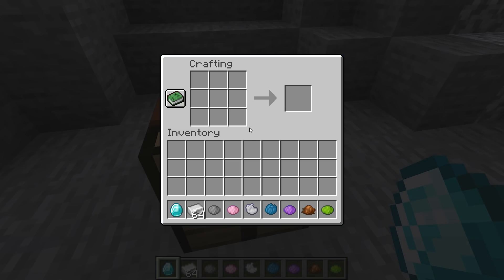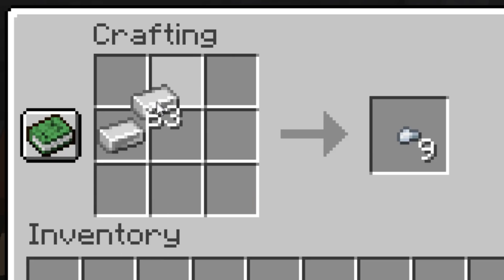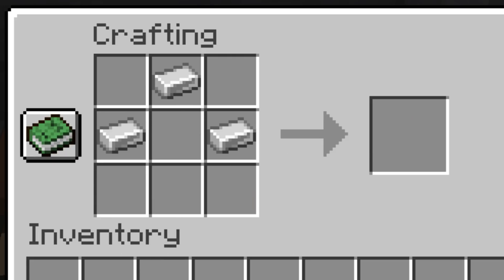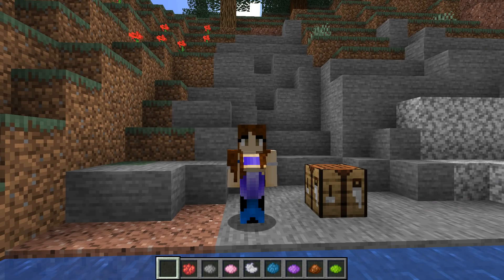Before I show you some other things, I have to show you how to craft the Sea Necklace — it's pretty simple. You need three iron ingots, one here and one here, and you need a diamond down there. And you get the Sea Necklace. That's how you craft one.